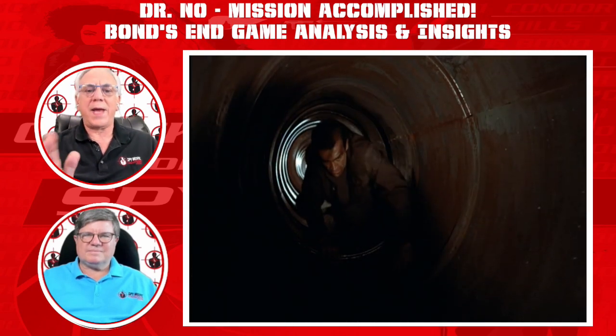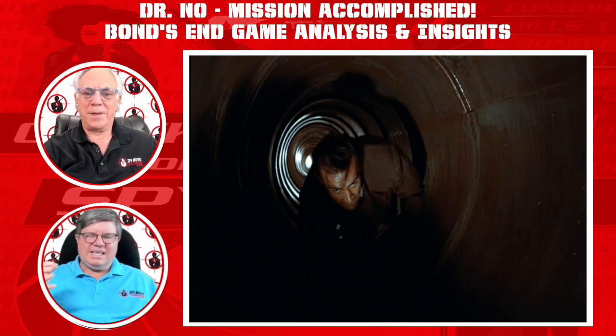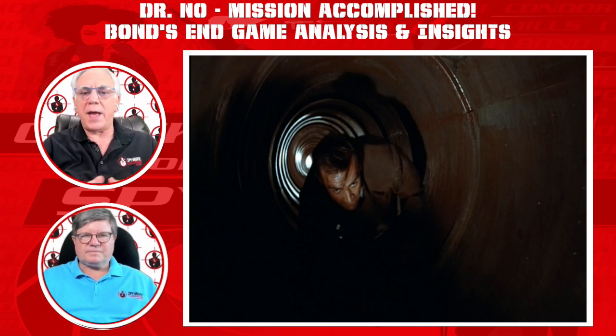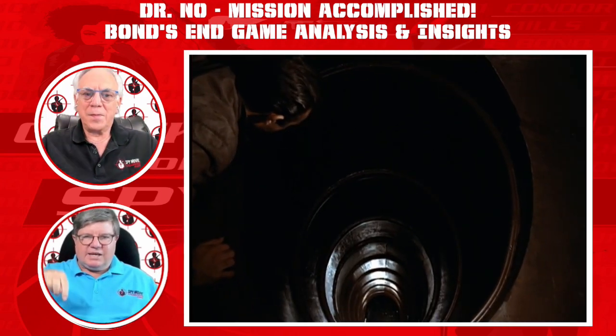After crawling a few yards, Bond faces his first navigation decision: turn left down a connected tube or go straight down a long tube. You can see the uncertainty on his face — he blinks, closes his eyes for a second, thinking through which way to go. He knows he has to make a decision, and it better be right. It's a really nice touch that aligns his fears with ours. Bond chooses to go forward — avanti, as they say in Italian.